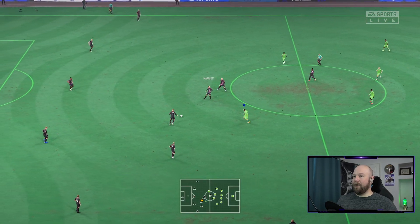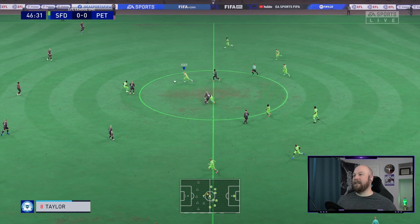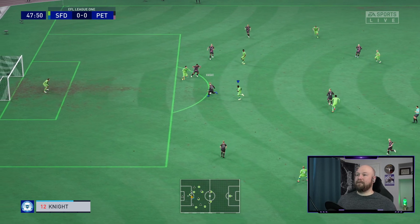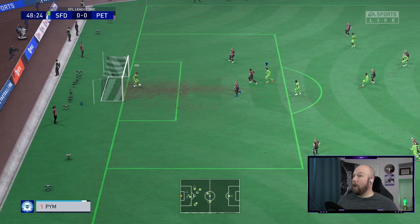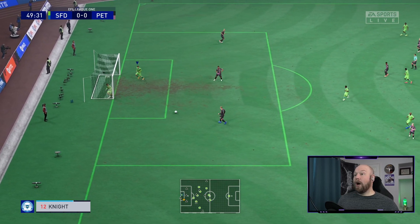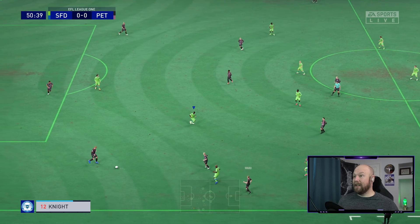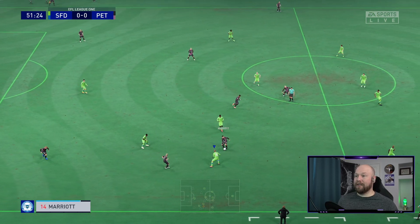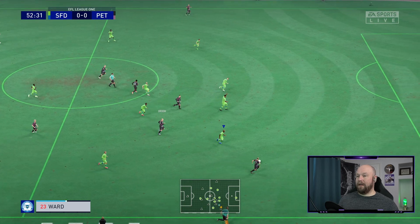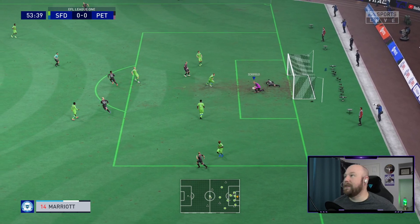Start of the second half — we need the home fans to get behind us. Hit that like button to show your support. Kornick getting involved here early — goes to Bravo. Bravo's passing has been atrocious. That had to be an own goal — that was in! I want to appeal to the officiating crew. If they come down and score now I'm going to get so mad. Schofield comes out and snipes that one.